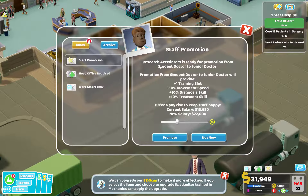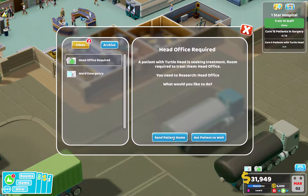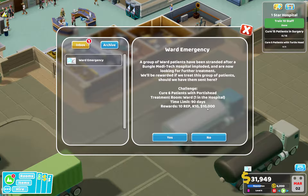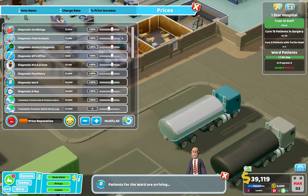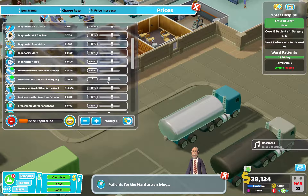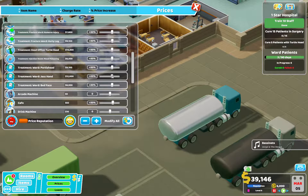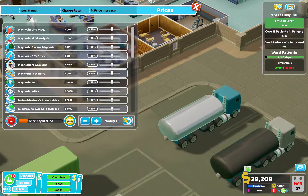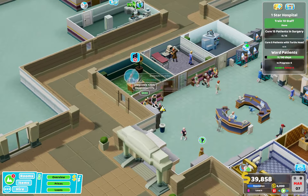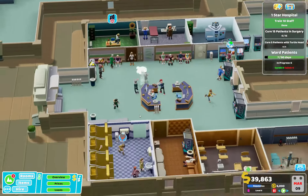Staff promotion, research — oh look at that. Let's send patient home for now. Ward emergency — yes, bring them in. Let's look at our system here. Fracture ward, hurty leg. Treatment ward, jazz hands. Look at 19 people waiting — that's a problem. Indeed, that is a problem.